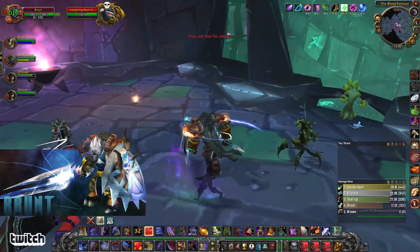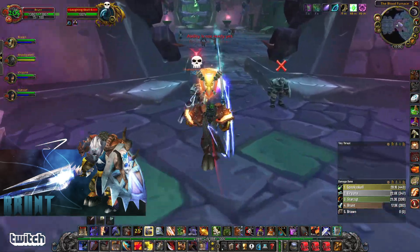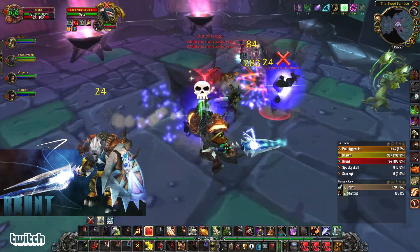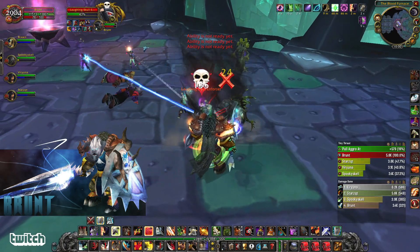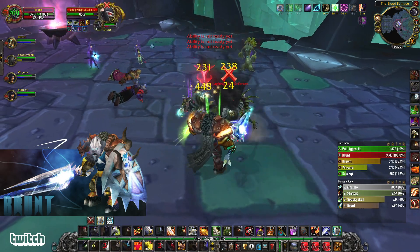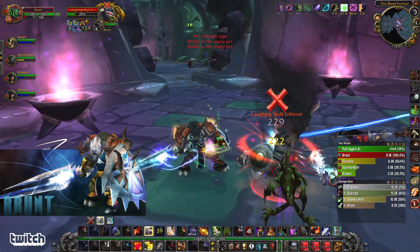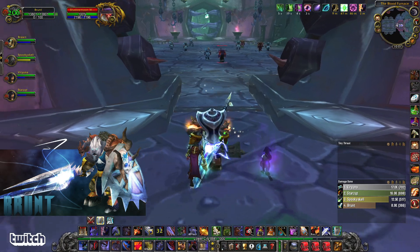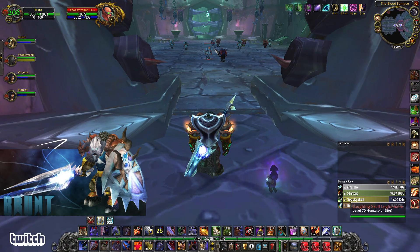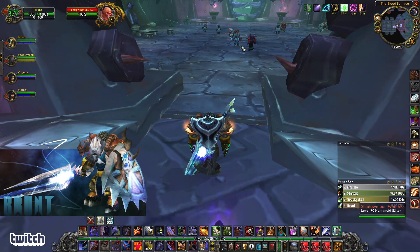Another one of these sword-and-board double pulls. Nice wise flare there, just checking around for rogues. Keeping up that shield block, tanking both of them, throwing in a concussion blow — big stun. I've had some people say in the comments: how on earth do you tank without health bars? You have health bars up here, but you just tab between targets like this, so I can manage two targets really fast with tab. I don't need to be clicking health bars on the screen; it's nice and clean mechanically.